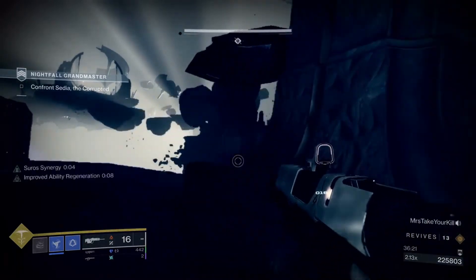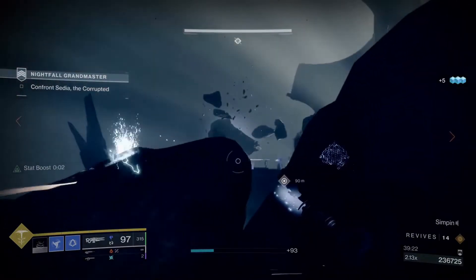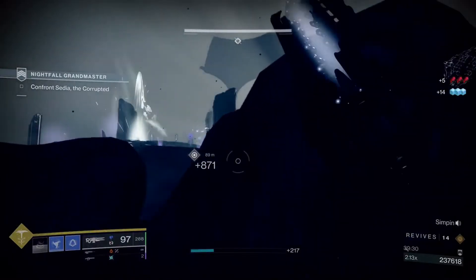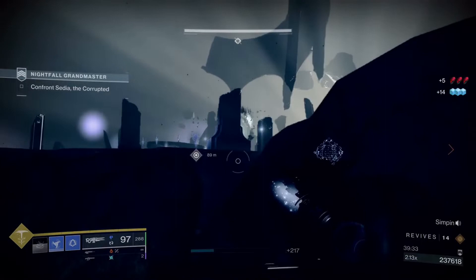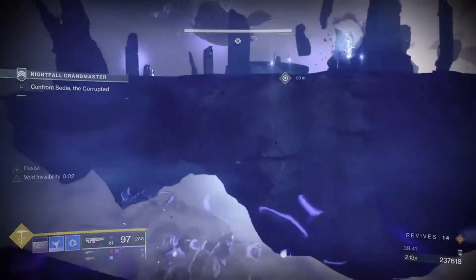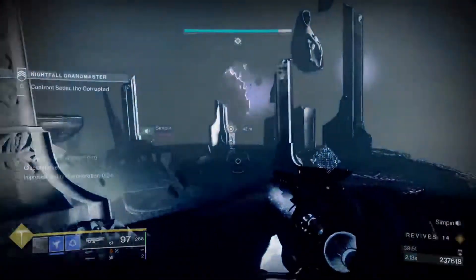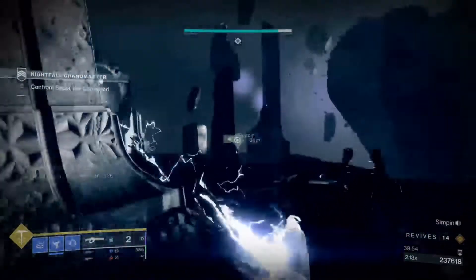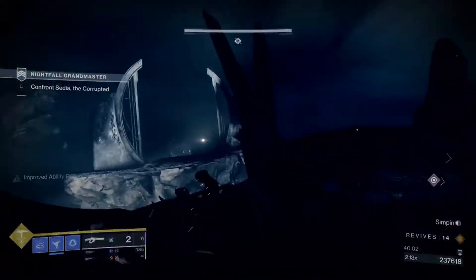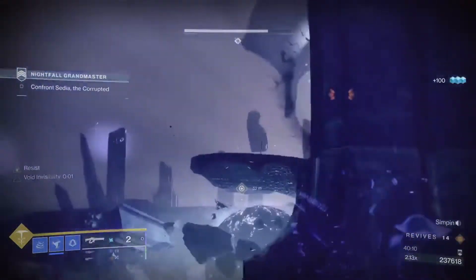At the donut ring arena, send someone up to trigger the ads to spawn, then come back — just pick off the ads little by little so you don't have to deal with them once you're up there. Have a teammate go up, get the ball, and bring it back. When you're ready to damage Sedia, everyone jumps up into the ring because the area below eventually becomes a death zone — it actually killed us because we relied on a slightly outdated video that gave us bad information.